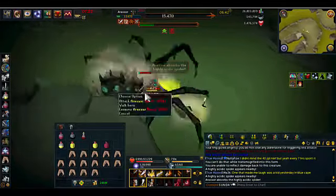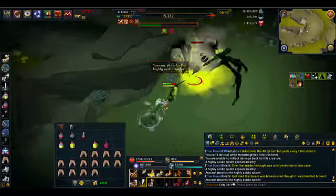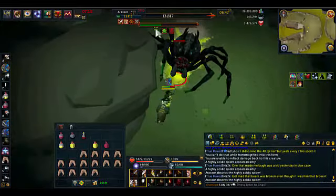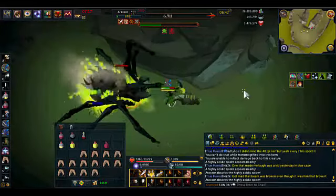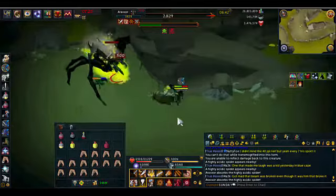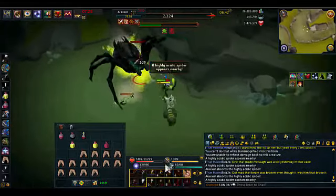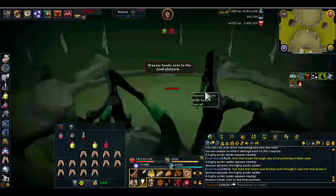So here I am luring the other one. And there you go — I've just used Surge, and that one got absorbed as well. So that's how I get rid of the spiders by using Surge. I just tag them, I don't try and lure them to Araxxi straight away because that's just a hassle. I just use Surge at just the right time.